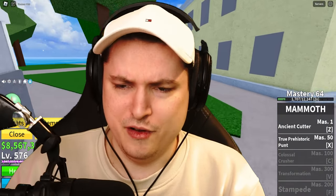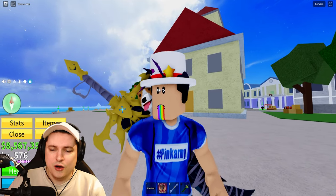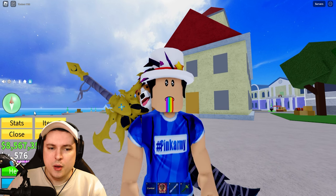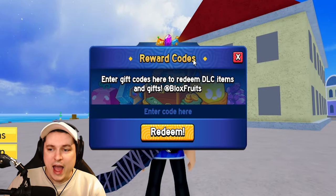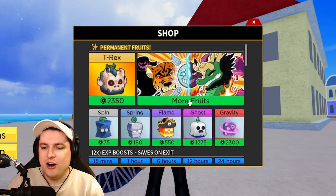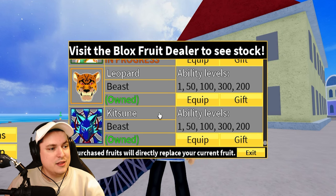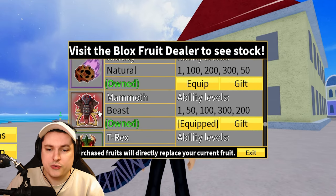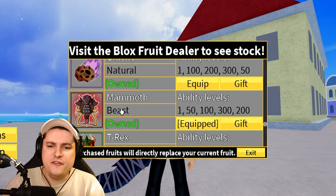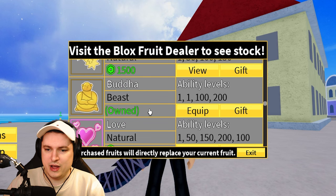Today we are testing out the mammoth fruit — and yes, get it, it's a beast of a fruit. It's not the only thing we're doing today: we're leveling, checking out the mammoth fruit, giving you a full updated codes list, and planning a giveaway of three fruits — the kitsune fruit, the mammoth fruit, and the fan-favorite buddha fruit.